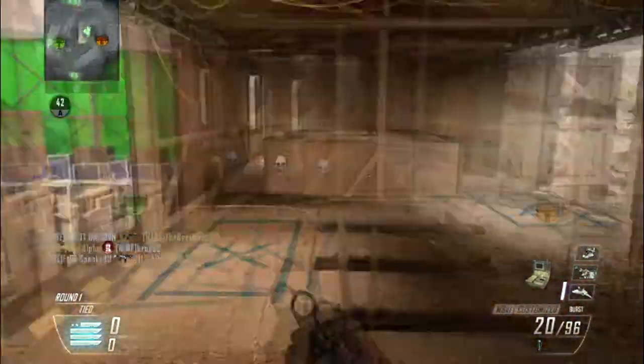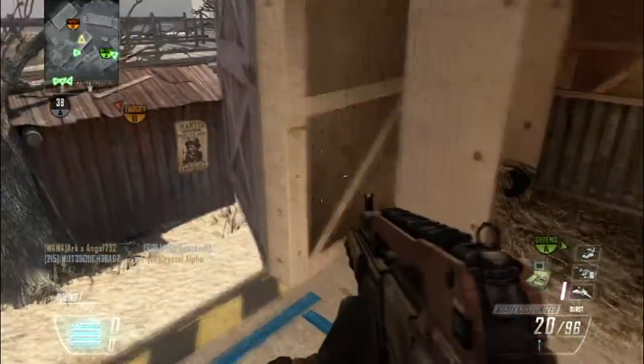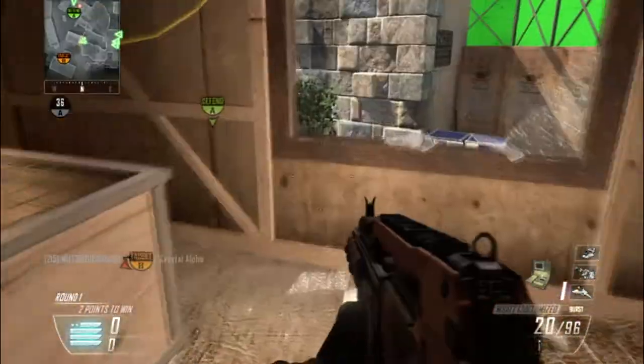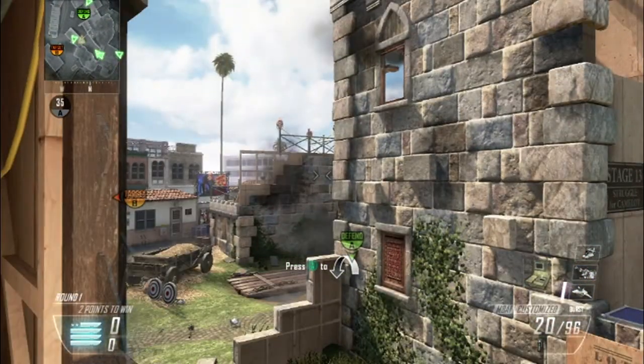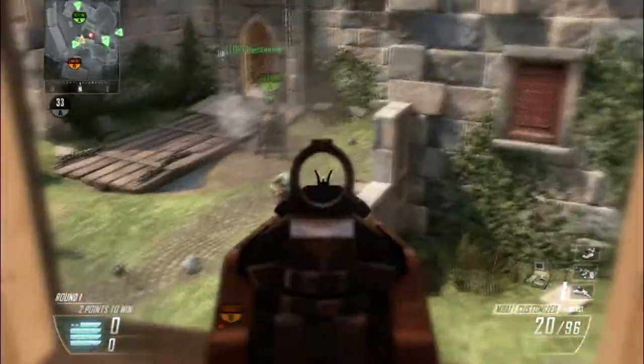I see the bomb's been planted up there, so I'm going to run up and make sure the bomb planter is okay and they're not defusing. I'll look around and do a stun check. A stun check is very important, especially in demolition or domination, when you think someone's coming near the bomb — because when you get a hit marker, it tells you whether someone's there. So I did get a hit marker and I immediately went over and got a kill and an assist.